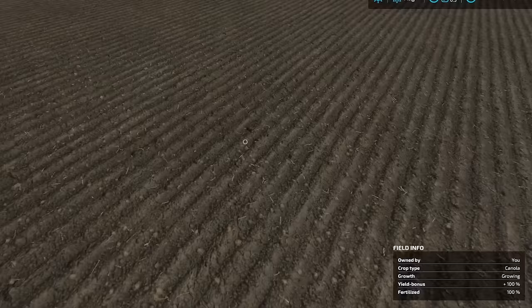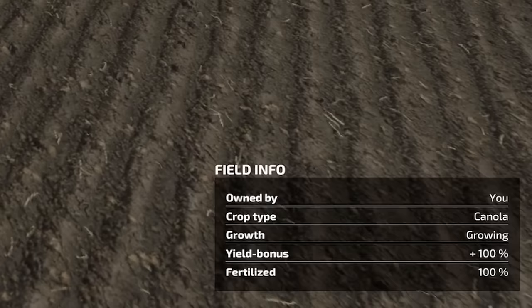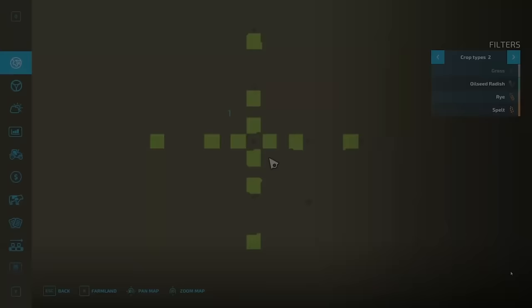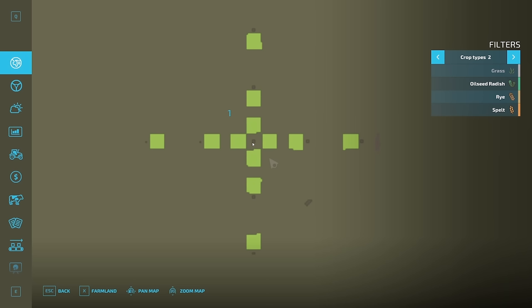The first thing I want to show you is that I've got 12 different plots of canola planted right here. It is canola — yield bonus 100%, fertilized 100%. That means we are going to get absolutely everything we can out of this. There are three crops that you can get extra yield from if you run with bees: canola, potatoes, and sunflowers. Let me show you exactly how that layout is set up.